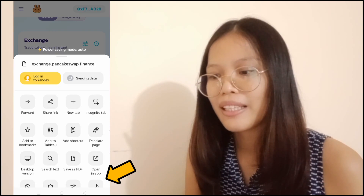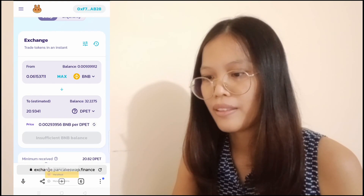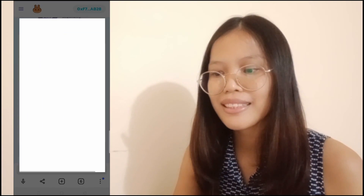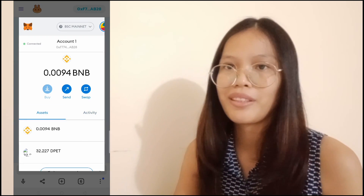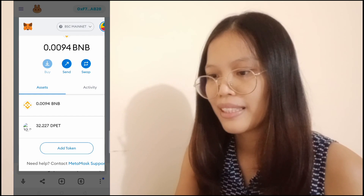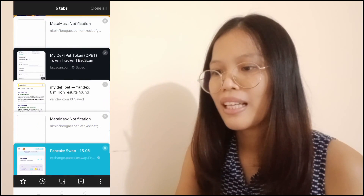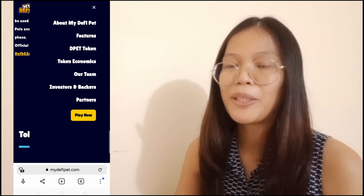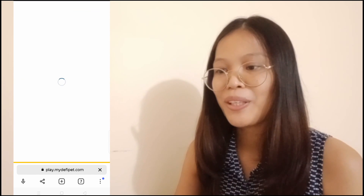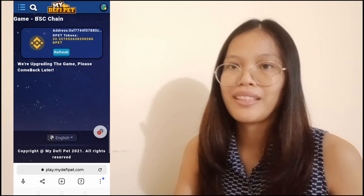So balik tayo kay Metamask this time. And if you will check the assets, nandun na yung DPEC token natin — worth 32.227. So balik tayo kay MyDeFiPet. Play now. And then, start natin siyang i-connect. So ayan, nandun na yung worth of DPEC token natin as reflected in our account.